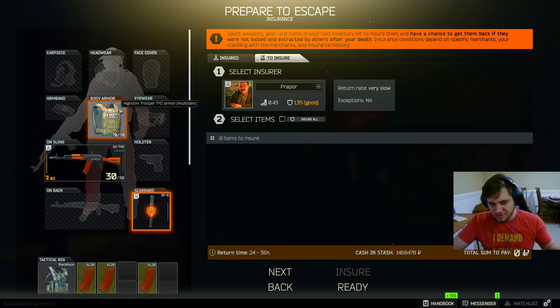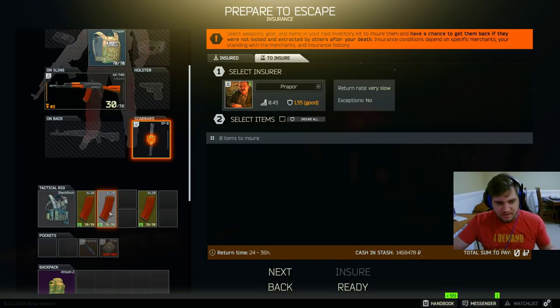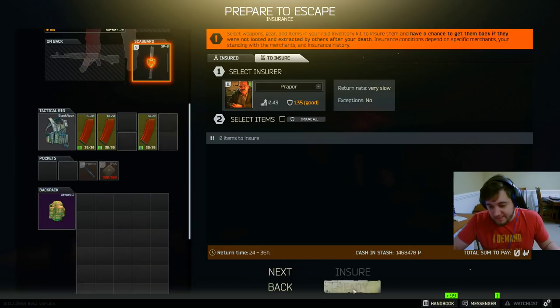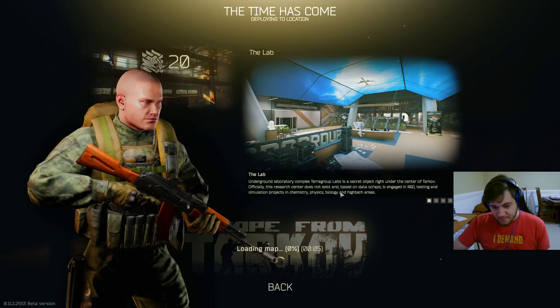Going in with a pretty small kit — just a rank three armor vest, a decent AK, and a big backpack. We're going into the new map called Labs.